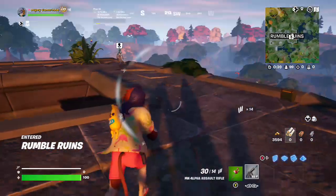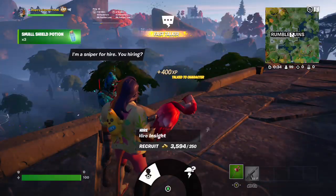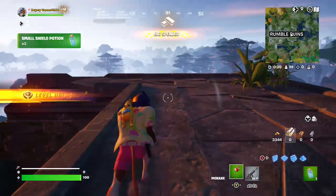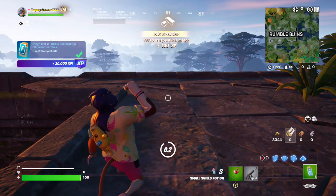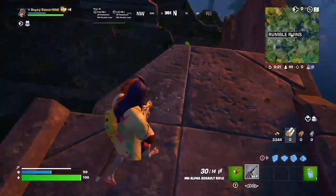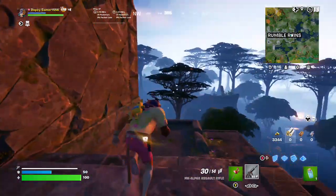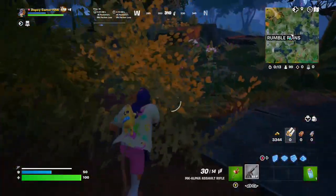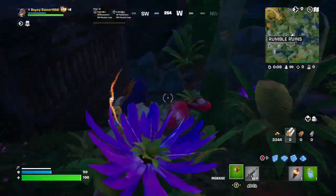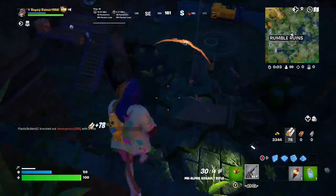We are landing down and we've got to find these slap splashes — a new item. I don't know if you can buy them from an NPC, but the chug cannon has been vaulted. Most likely it got vaulted for this reason — the new splash item got added, so they probably swapped it out.